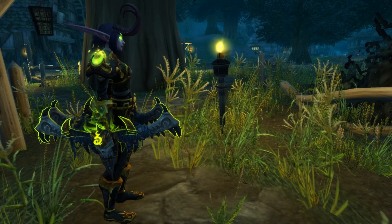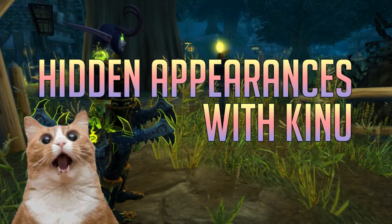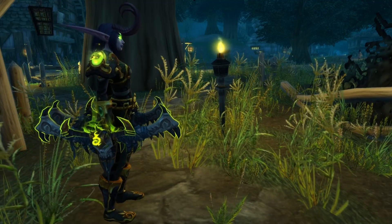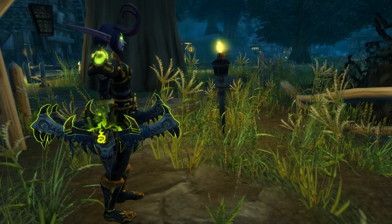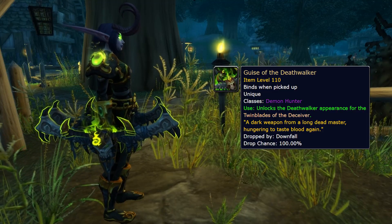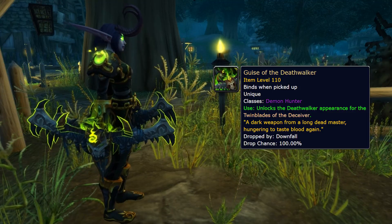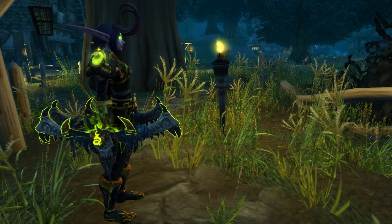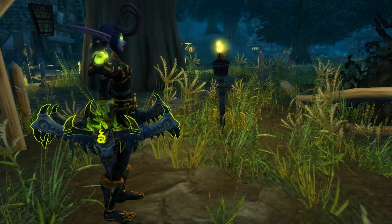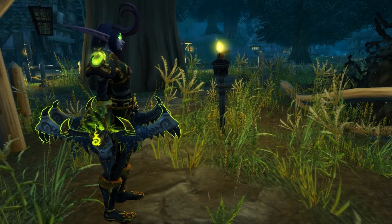Hello guys and welcome to yet another episode of Hidden Appearances with Kino! Today we're going to discuss — I'm going to show you how to get Guides of the Deathwalker, which unlocks the Deathwalker appearance for the Twinblades of the Deceiver, which is basically a DPS Demon Hunter appearance. So let's jump right into it.